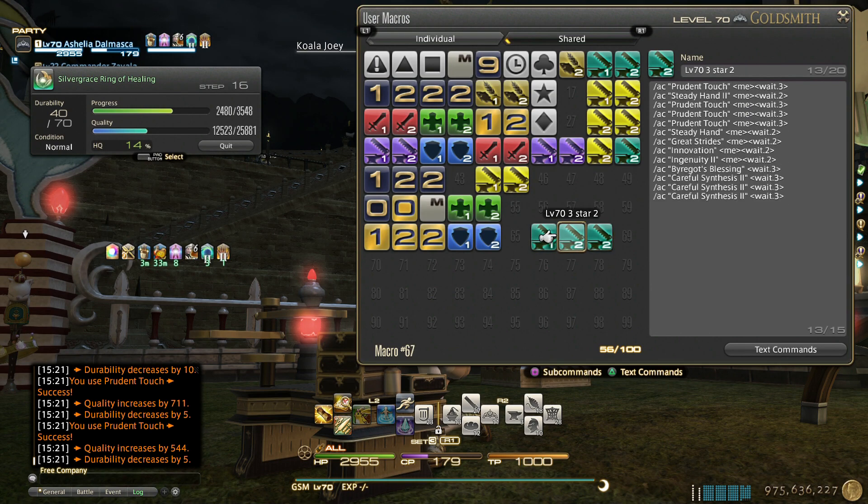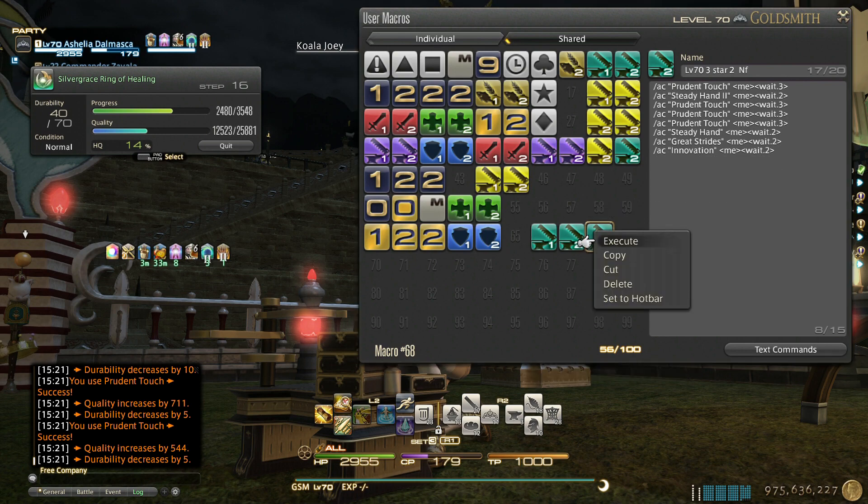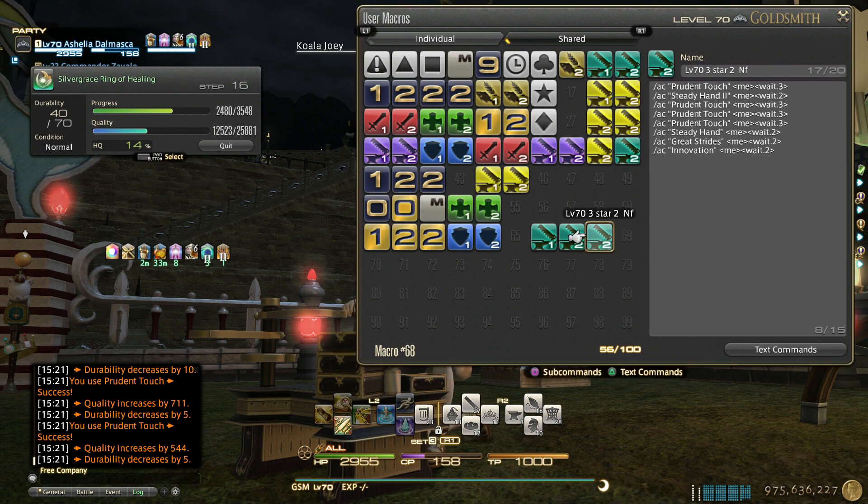Now for macro number two — there is a version without a finisher. I do Ingenuity 2 and Byregot's Blessing manually, so that if I get an Excellent proc I can use Byregot's manually at the right moment. We'll see an example of that — I'm doing the version with no finisher in the macro.